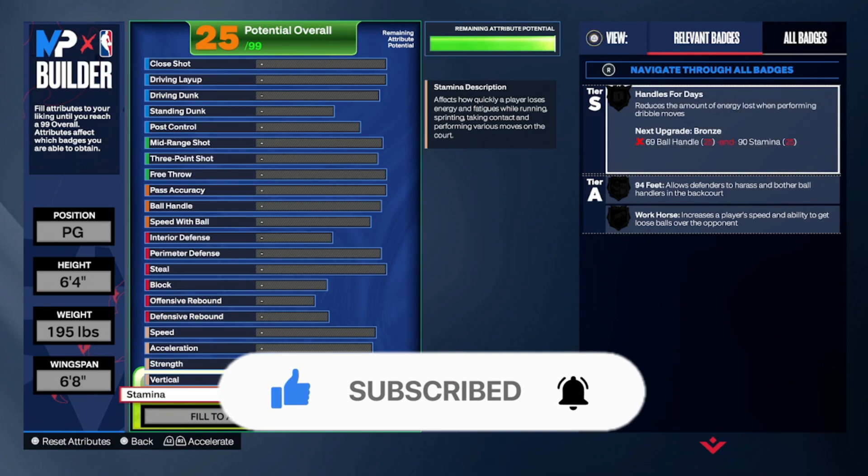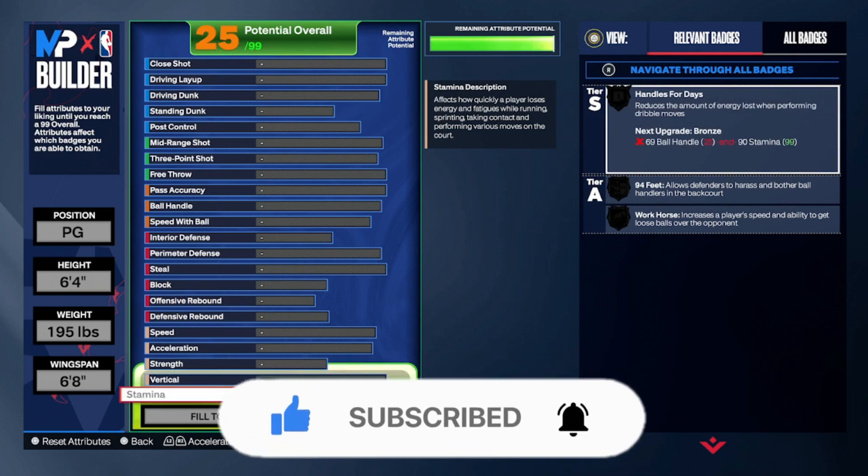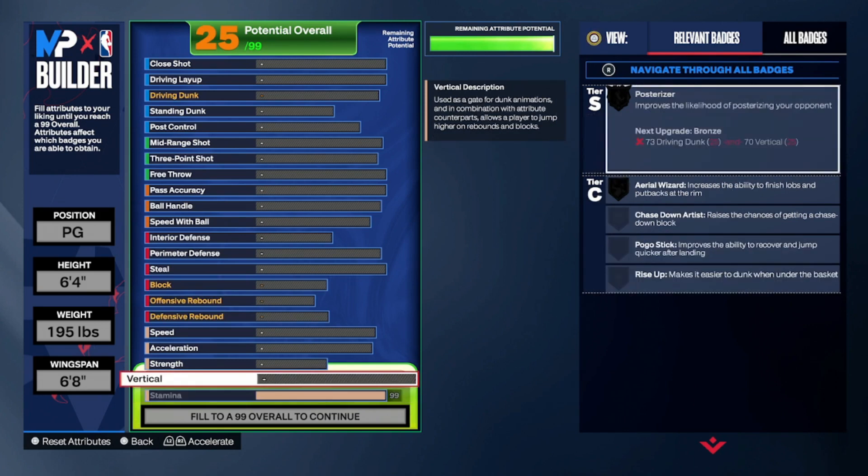So before we even get too far into the video, make sure y'all do me a favor — smash that like button, it helps your boy grow. We are on the grind to 5,000 subs this year. So for stamina, go ahead and max that thing out. I like to do the physicals first, so the badges actually pop up after everything is done.